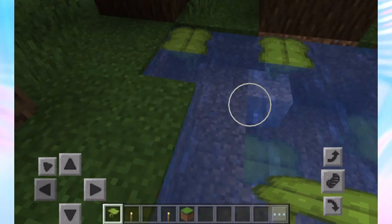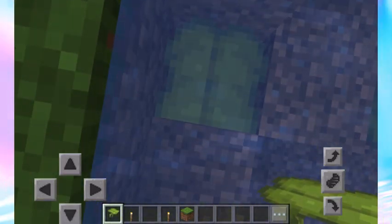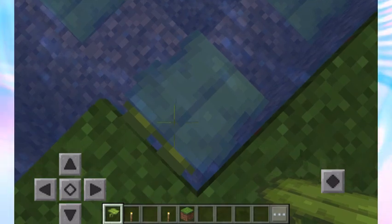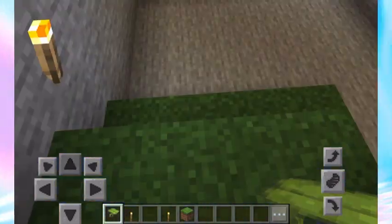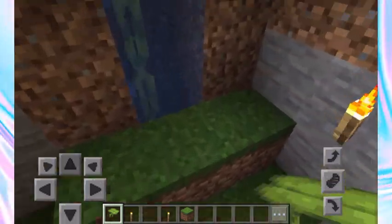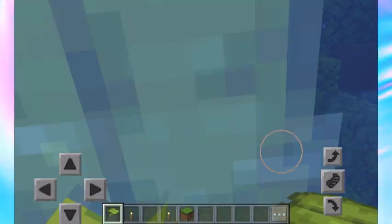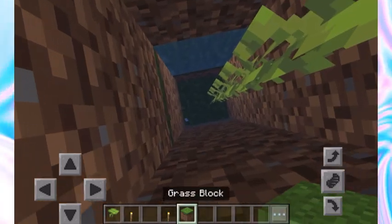Place drip leaves all around your pond to make it seem normal, then place drip leaves here. You have to start from the bottom and go to the top. From here it doesn't look like there's anything, but in reality you just stand on it, go down, and you come into your secret base. That is the very first way — start from the bottom, build your drip leaf up to the top, and you're fine.